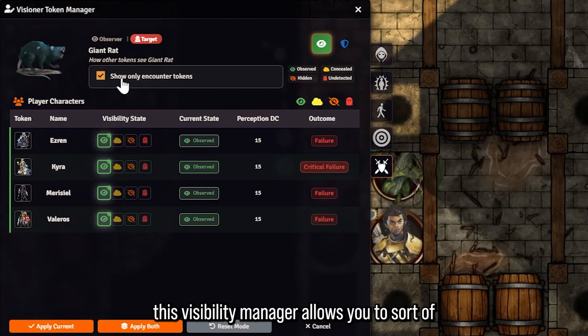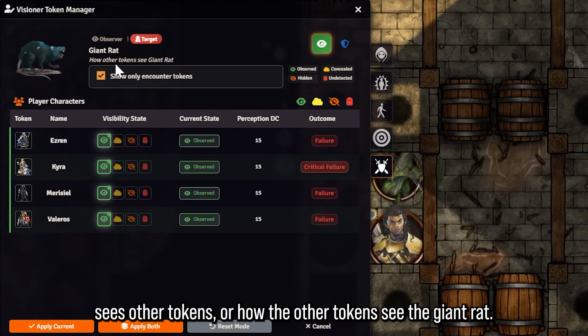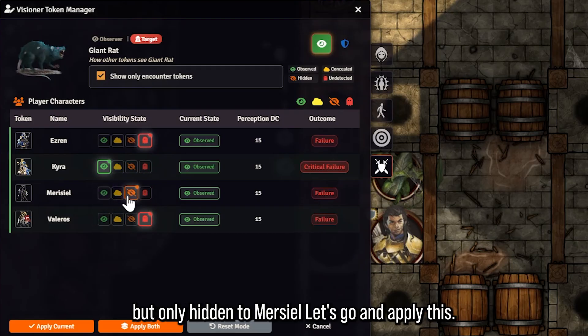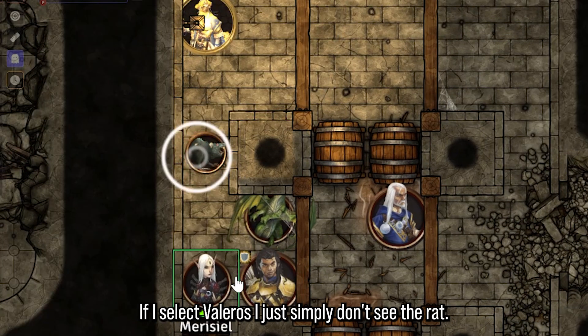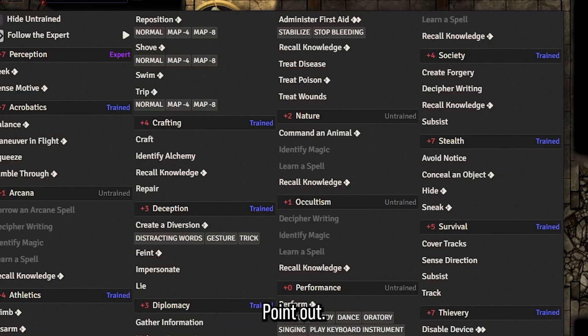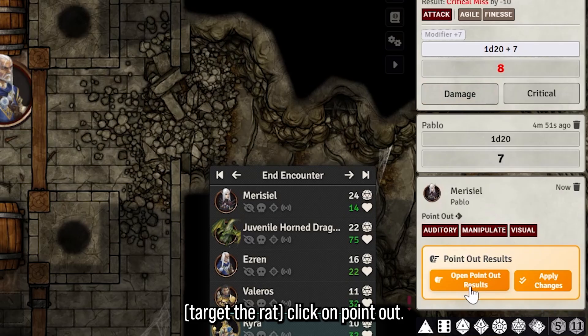The coolest part about this is it has a little visibility manager. This visibility manager allows you to see how the giant rat sees other tokens, or how other tokens see the giant rat. Let's say the rat is undetected to Ezran and Valeros but only hidden to Mauricio — let's apply this. If I select Mauricio, the rat is hidden. If I select Valeros, I simply don't see the rat. Mauricio can quickly target the rat and use the Point Out action.